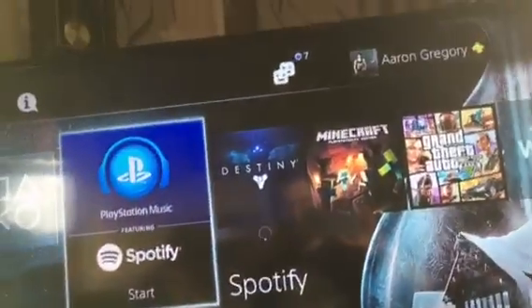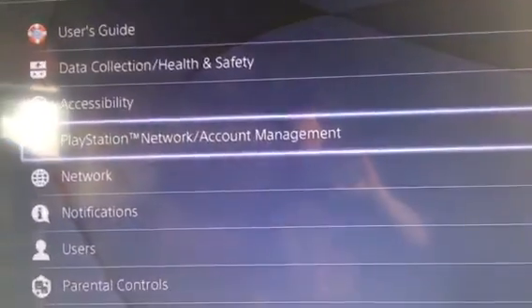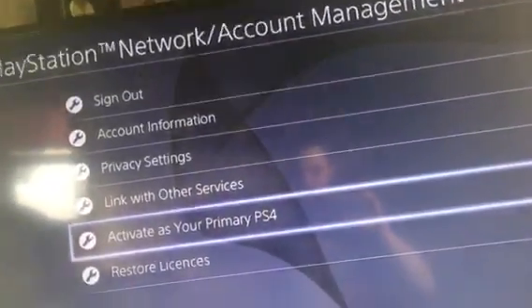What you want to do is, on your account, go up to Settings, PlayStation Network Account Management. Activate as your primary PS4 and then deactivate it, and then back out.